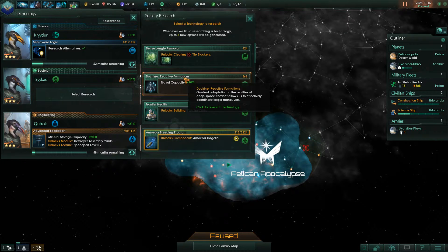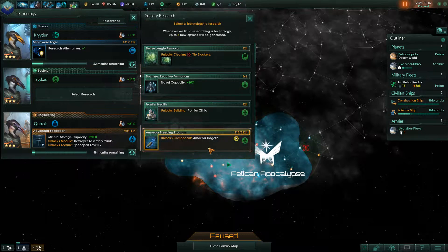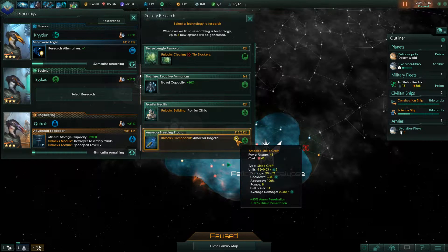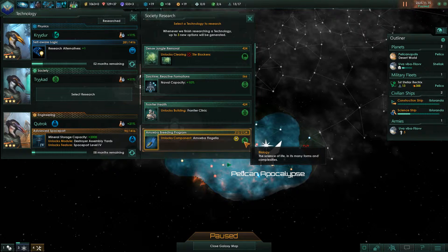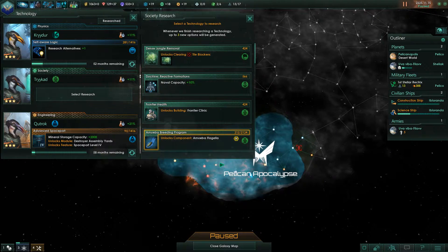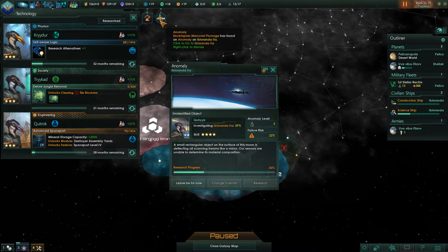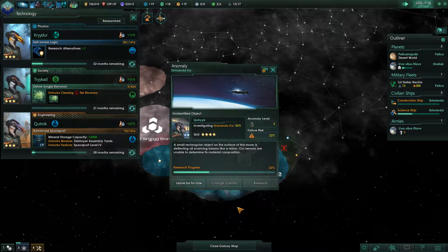That's what we did with the biolab. This is interesting — I really want to expand this world. So let's do dense jungle removal because that other thing will always be there. He's investigating this — better not fail.